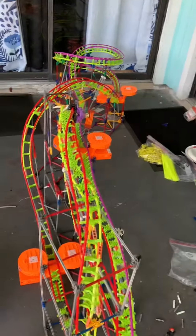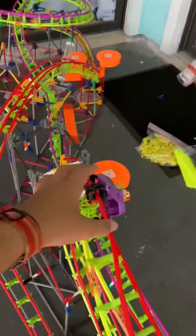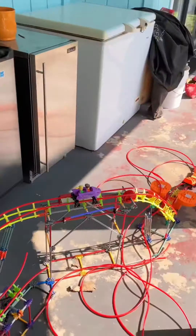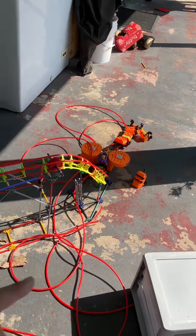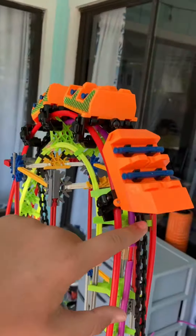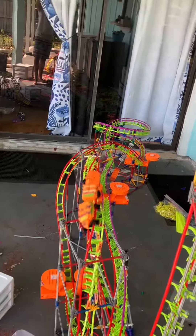Next up, we have the Rippin' Rocket car. It didn't quite make it as far as the SS car, so let's just help it in. However, it does make it through the whole course except for the loop. And finally, we have a working coaster.